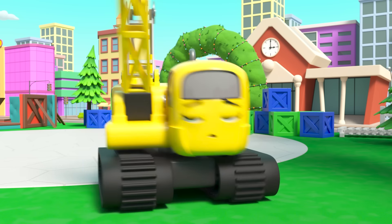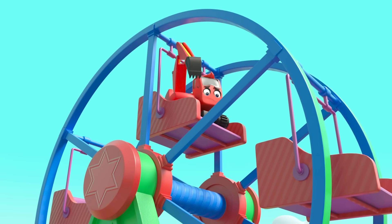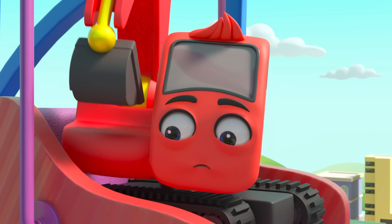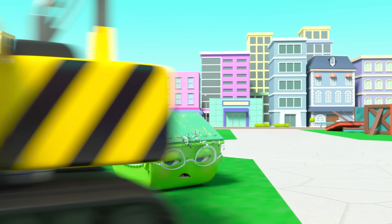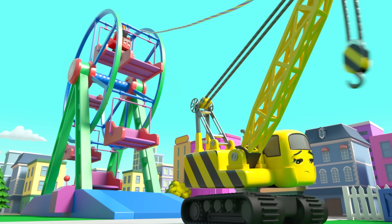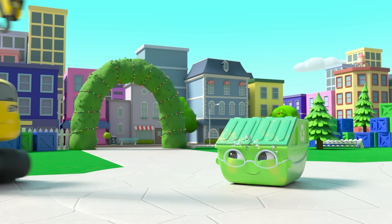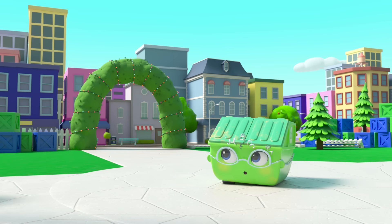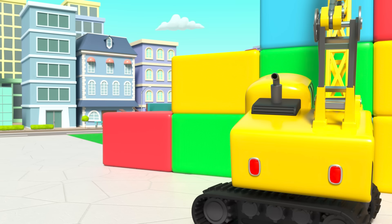There must be a way to get him down. Daisy has an idea — a pillow to jump on. I don't think that's going to work. Daisy will have to think of something else. Now Daisy is trying to pull the wheel round, but it's no good — it's stuck tight. But now she has another idea. Whoa! She's built steps all the way up to Diggly.